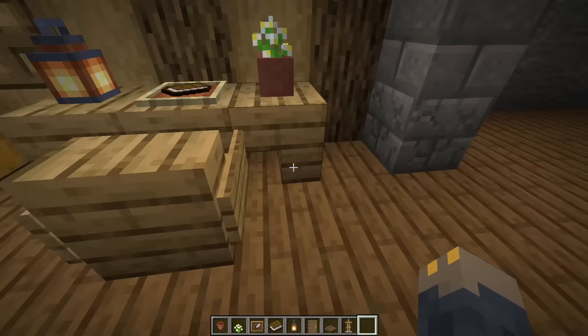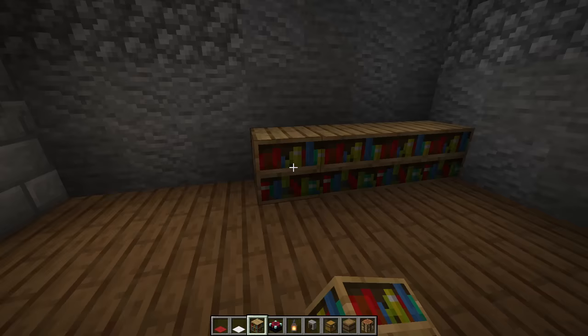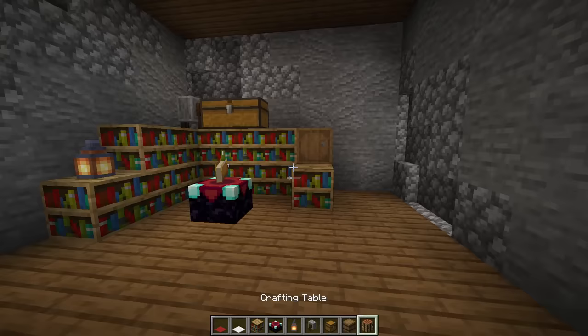Next make a carpet using a checkerboard pattern of red carpet and white carpet. That's it for the bedroom — now we'll move into the room with the square tower which will be our enchanting room. Start by placing some bookshelves in the corner, making sure you have 15 of them so you get a level 30 enchantment. Place the enchanting table there, then a lantern, and a grindstone with a double chest. A barrel in this corner, and in this two block gap place a crafting table and an ender chest.